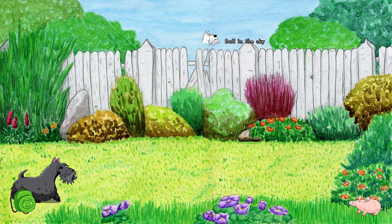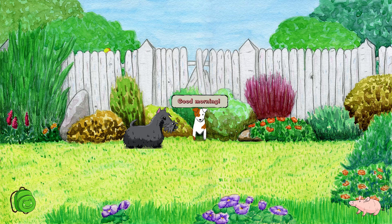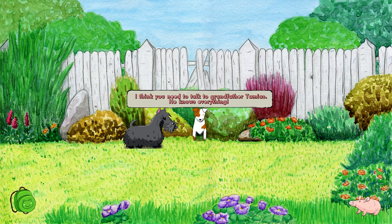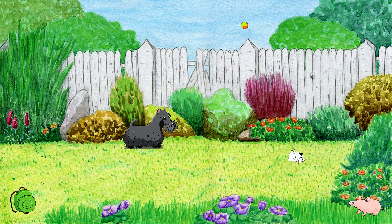Ball in the sky — so he's still playing with the ball. Hey, hey you. Hello Banjo, good morning. Ask about Brownie. I need to get rid of this woolly clutter in my house. Any idea how? You mean Brownie? Exactly — he showed up again. This really annoys me. But why? I thought he's harmless and calm. I think you need to talk to Grandfather Tamias. He knows everything. So who's Tamias and how can I find him? Grandfather Tamias is really wise — he's a squirrel. Sort of. He lives in an oak that grows next to the Moondial. To get there, just go along the fence, right behind the bushes. Well, see you later. Have a nice day! Very energetic chap.